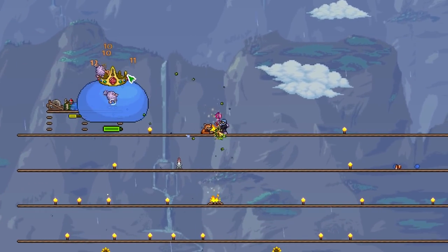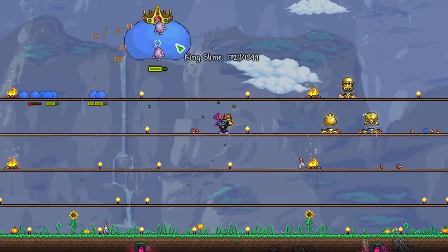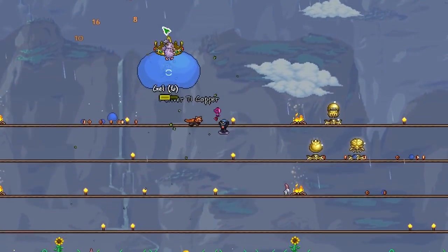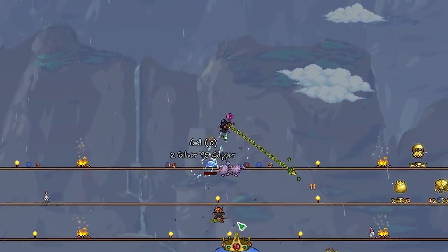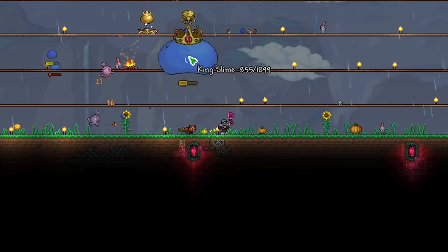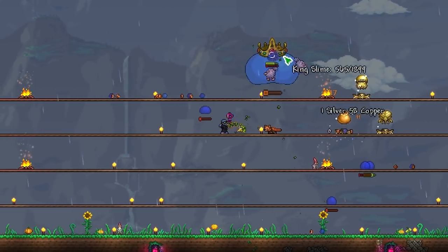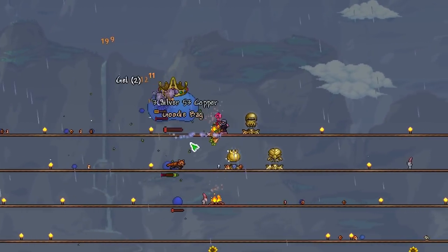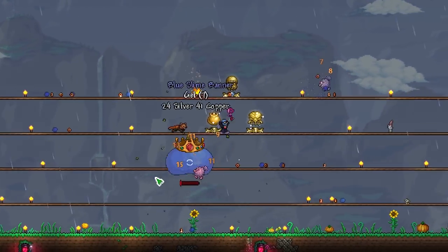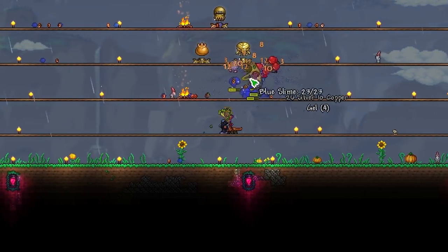Testing this against regular mode King Slime using a Snapthorn Whip, the Flinkses hold their own pretty well. They deal a decent amount of damage, especially with the buff from the whip. Definitely a good bridge between the early game Finch Staff and the Vampire Frog Staff, which can be a bit of a grind to get. Definitely recommend getting this weapon, although it may also be a bit of a grind considering how rare Flinkses are. Ultimately a cool addition — maybe consider the Flink's fur coat at least.